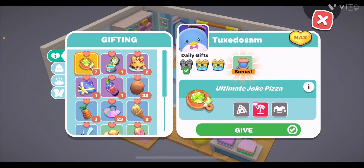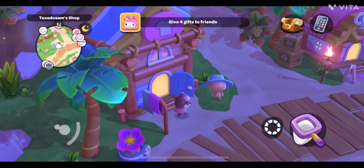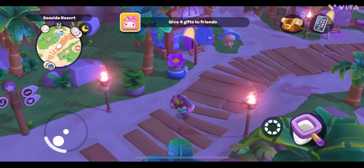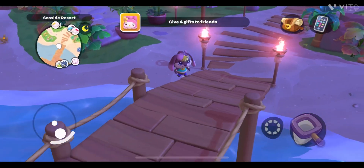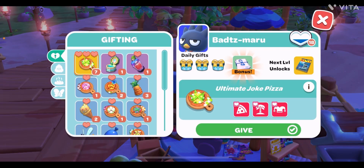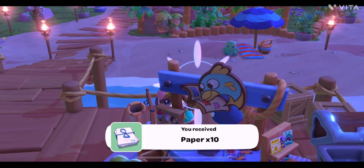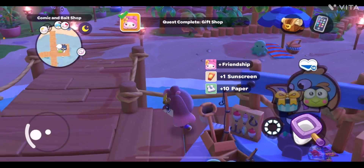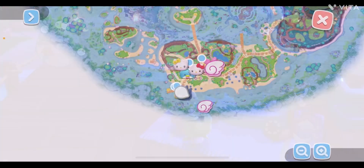They will give you multiple gifts in a box, and you can easily open those boxes. I'll show you how to open the box in my next video. Now we are gifting to Badtzmaru. For Badtzmaru we need to gift an Ultimate Chocolate Pizza. I'll teach you how to make it in my next video so please watch it. We'll give the Ultimate Chocolate Pizza to Badtzmaru and it increases our level as well.